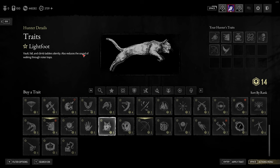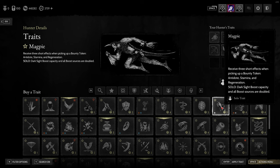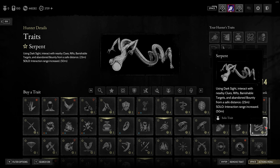So those are the main all-rounders — good in every situation. Now for solo traits: the main one I'd recommend right at the start is Magpie, which only costs one point. You receive three short effects when picking up a bounty token — an antidote, stamina, and regeneration shot effect. But the big thing for solos is the dark sight boost: capacity and all boost sources are doubled, so instead of giving five seconds you get ten seconds. That is massive, and really worth it for one point.